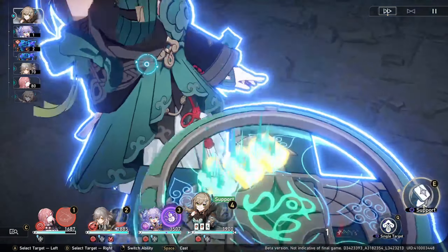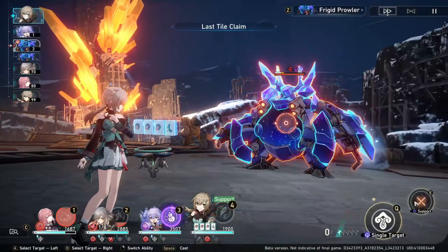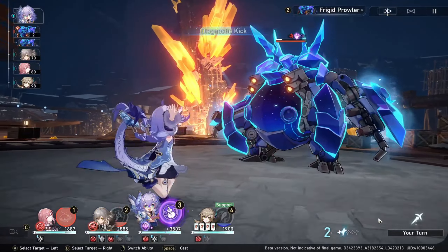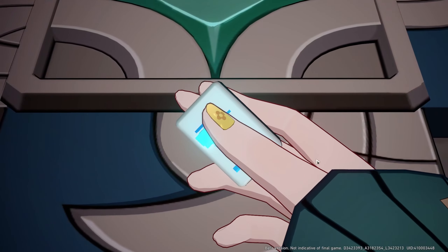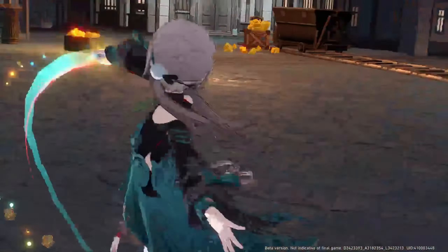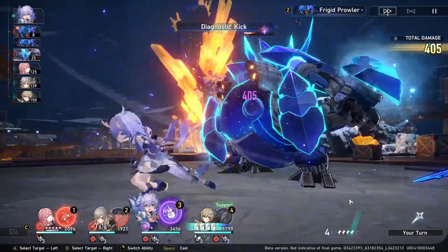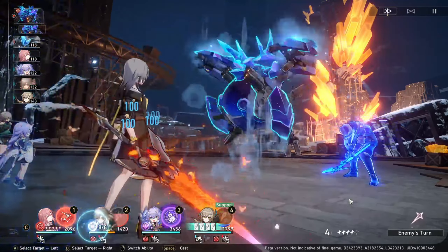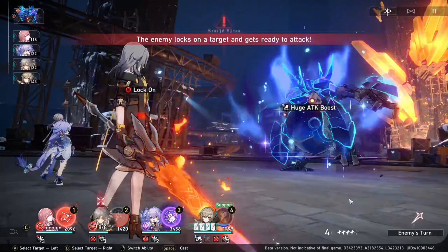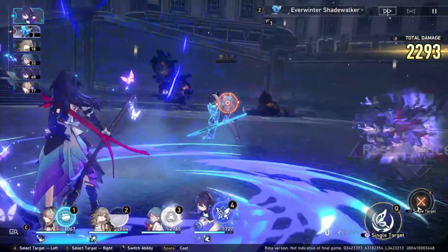Qingque is a quantum erudition character and the only quantum element character that will be provided for free. Her kit has an RNG component where you need to draw tiles to improve her damage and turn it into a blast. However, her ultimate is a guaranteed multi-target attack and also turns her next basic attack into a blast attack, hitting adjacent enemies. Whenever there is a fight with multiple quantum weakness enemies, she will be extremely effective. You might wonder why this character is not a must-build — she has alternatives such as Seele, who can take over her role in a multi-target quantum weakness fight.